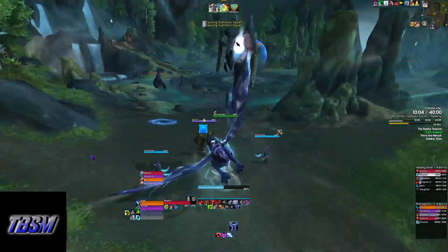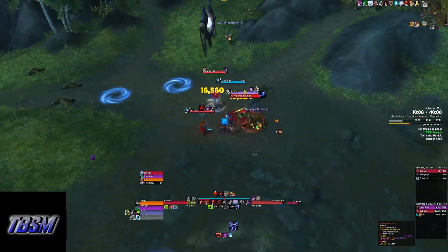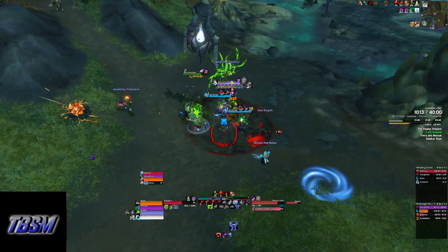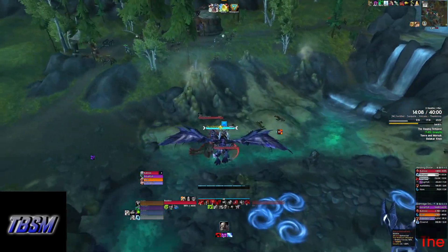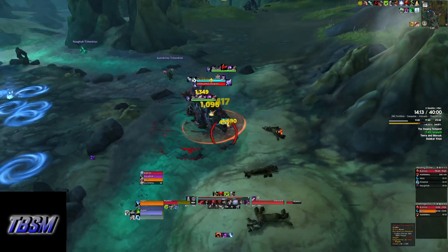The Raging Storm area has four lightning totems that have mobs around them you need to kill before you can kill the boss. Make sure to group the adds as close to the totem as possible so everything can be cleaved at once. The totem should be priority one while killing the mobs. Make sure you kill the roaming pack before engaging the boss — it can and will wipe you during the boss fight if you don't kill it beforehand.